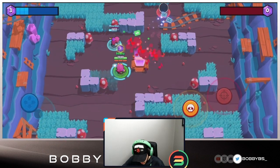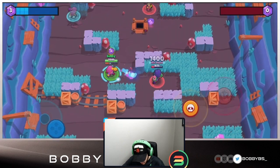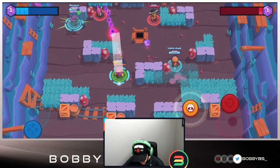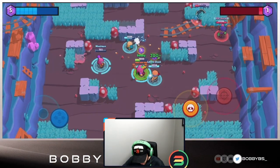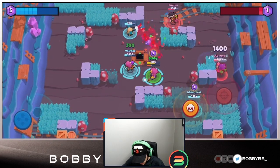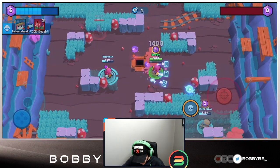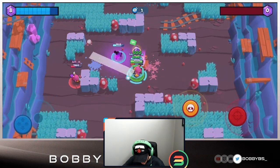There's a Rosa in our spawn which our team comp does really poorly against. It looks like Rosa is going to pick up a kill on the Jesse. Luckily we're able to keep Rosa low and pick up that kill. Trying to bait the Tara super - our Tara is able to pick it up. Jesse has a couple gems. I'm going to be able to pick up the kill on the Poco.